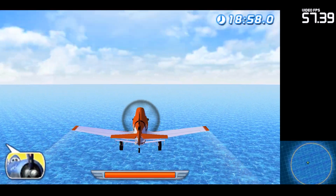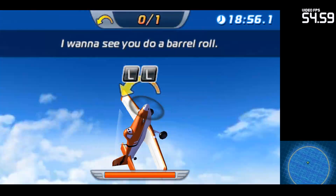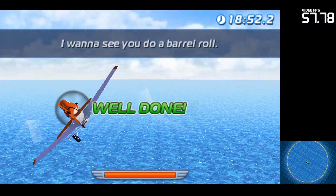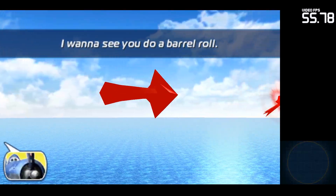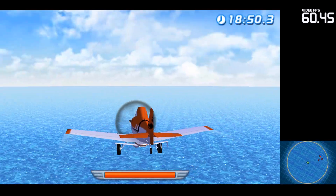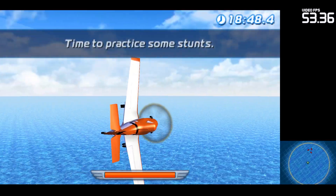Do a barrel roll. Do a barrel roll to the left and then to the right. Far out. Now, do a stunt. The red arrows will guide you. Just fly into them. Time to practice some stunts.